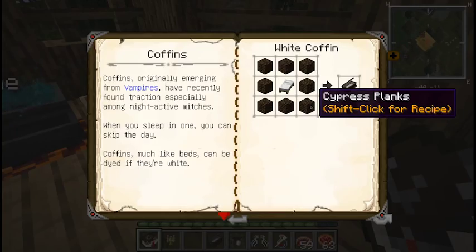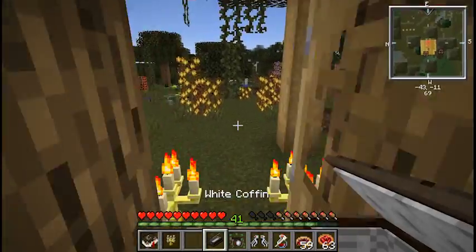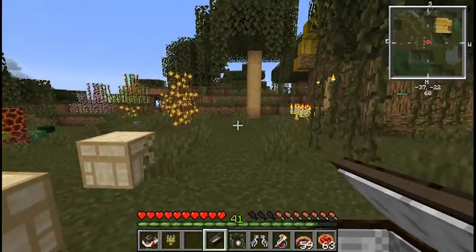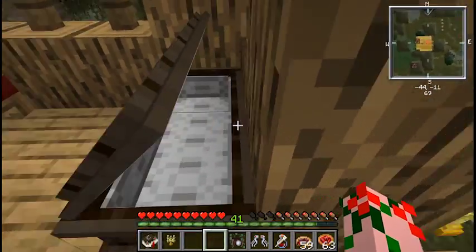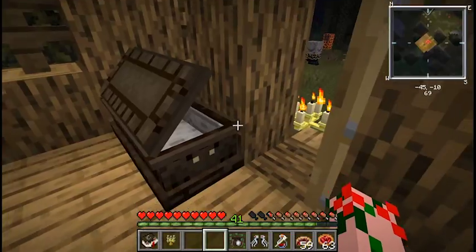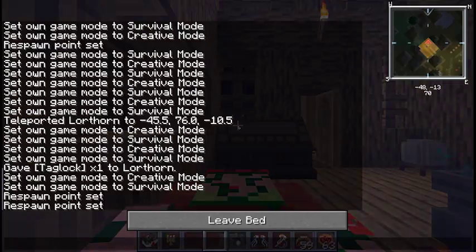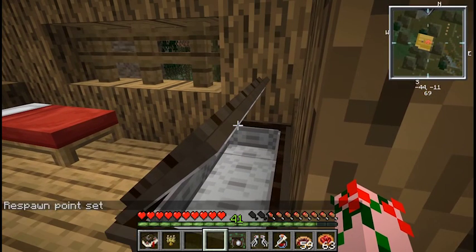Coffins are crafted with cypress planks and a bed in the middle — the bed will determine the color. If you get a group of friends you can have a lot of fun, or you can just put the coffin down in your home, especially if you're a vampire. Right click on the coffin and you will sleep in it during the day, meaning you will change the day into night. Then you can go sleep in your bed and make it day again.